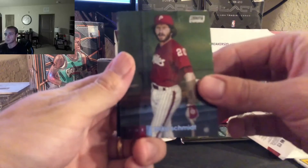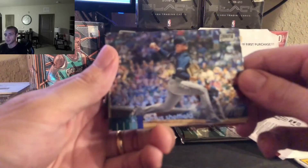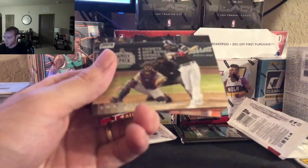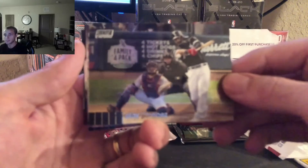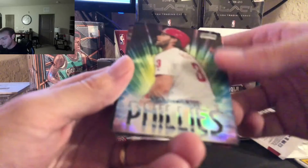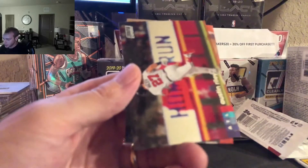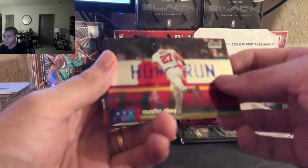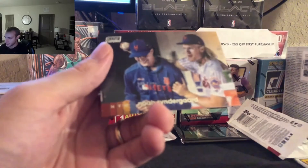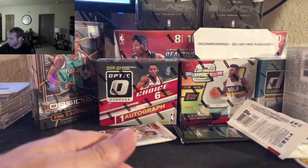Pack three of box three. Mike Schmidt — you see this card everywhere and in all different forms, it's crazy. Justice Sheffield. Eloy Jimenez. And we got Dream Team Bryce Harper, there we go. Austin Riley. And Noah Syndergaard — I got a nice own-the-name Noah Syndergaard, Letter A.